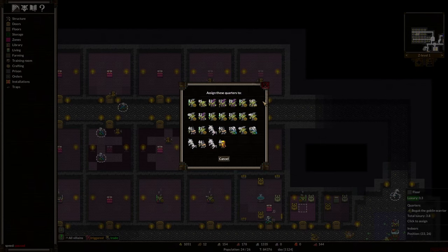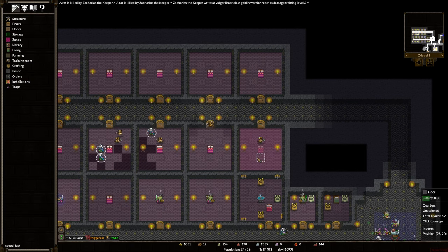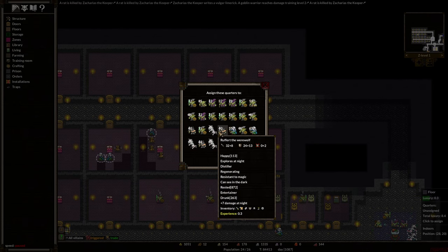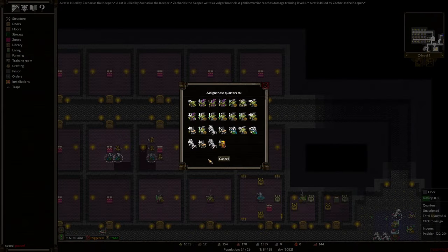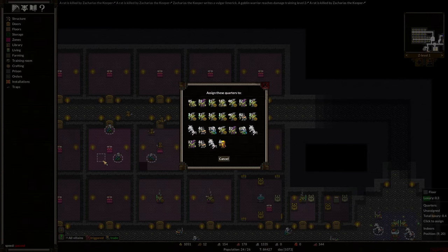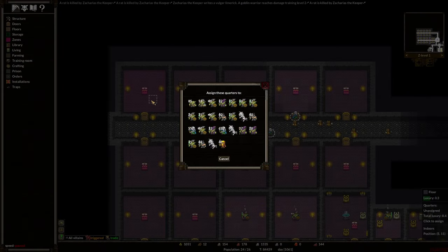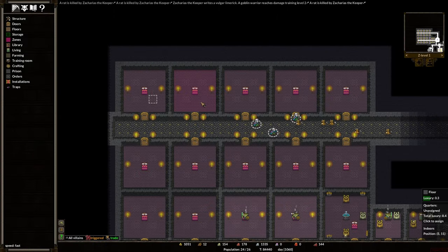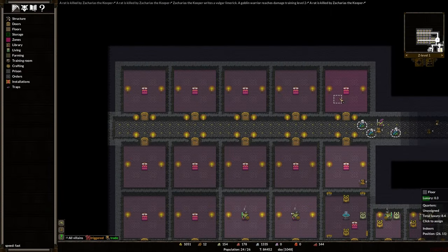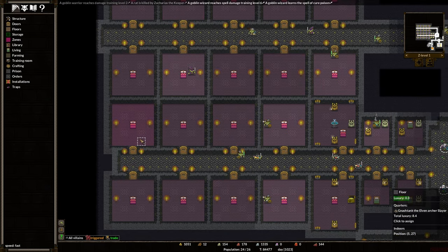We know that this is... does it tell me? Assign these quarters too? No, they're already assigned. These beds are not built yet. Let's assign quarters — you already have quarters, you don't have quarters, fine, you can have them. I don't think the Artificer needs quarters. Now I'm giving all these great quarters to other minions who maybe don't deserve them, but eventually if they fight enough they will. Is the Goblin Priest fine? You can have some quarters. You can have some quarters. It's like Oprah — quarters for you, quarters for you, quarters for you!